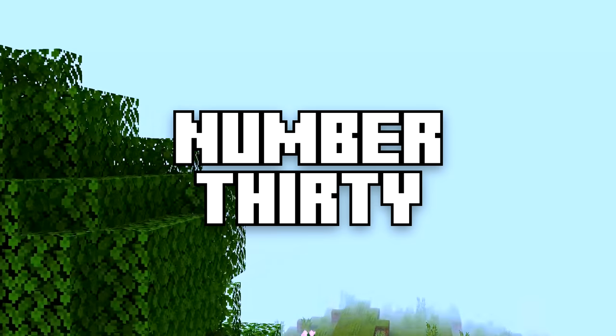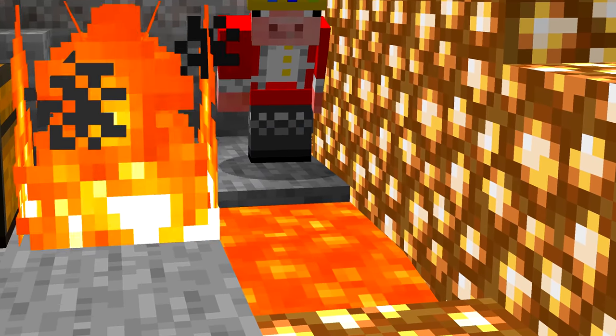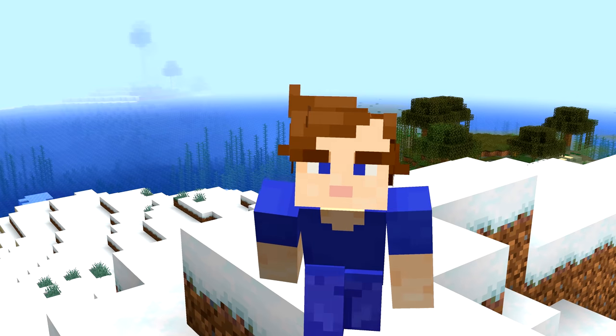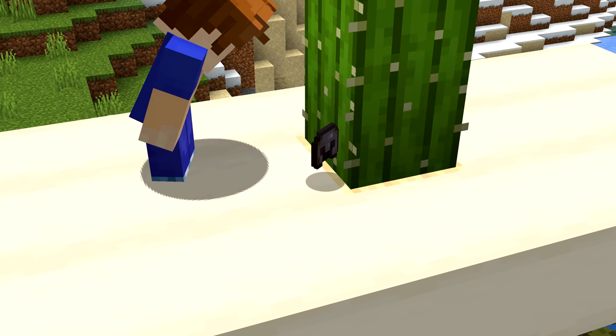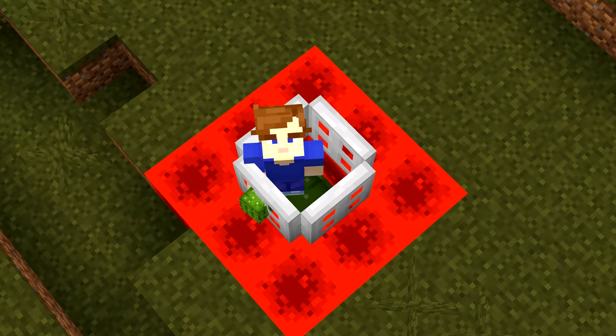Number thirty: when your chests are overflowing, stop using lava to destroy items. If you're gonna destroy food, make sure to check if it can go in a composter first — you'll be happy when you haven't run out of bone meal. Cacti can destroy even more items than lava too. Unlike lava, you'll probably survive if you fall into your cactus trash can, which helps.